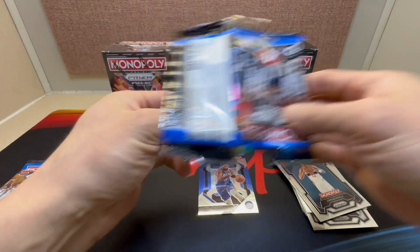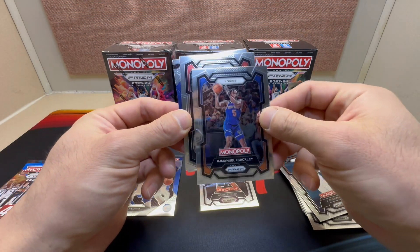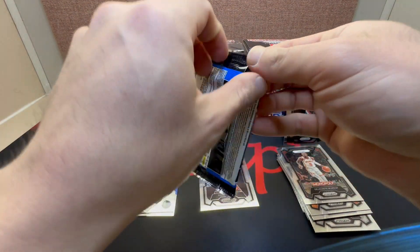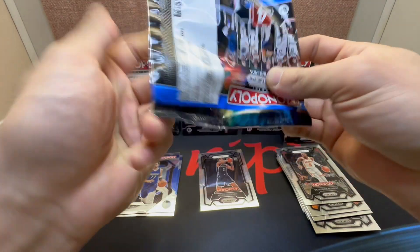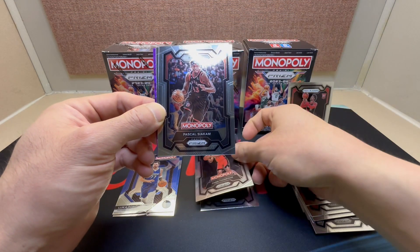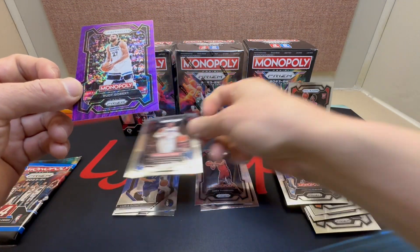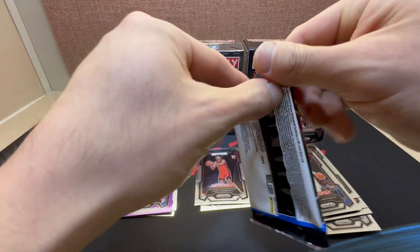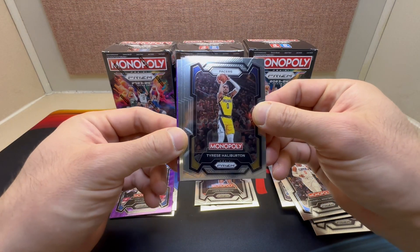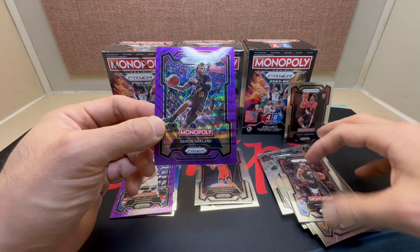Just over halfway through this one. We got Noel Clowney, Manuel Quickly, Jamal Murray, and Luca on the insert. Fifth pack — nice, we'll take Amen Thompson and we get our purple insert: Pascal Siakam, Russell Westbrook, and for our purple we have Rudy Gobert. Last pack — should be one more purple, we get two per box.